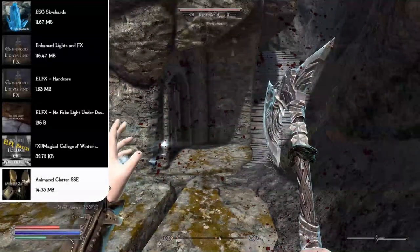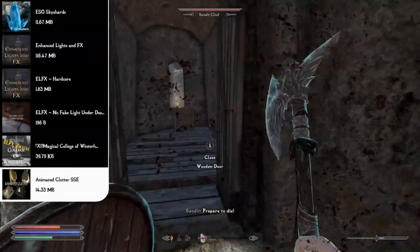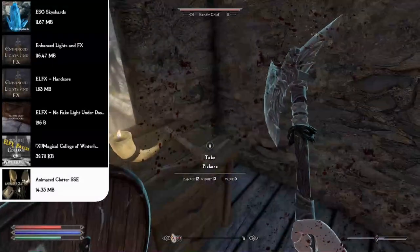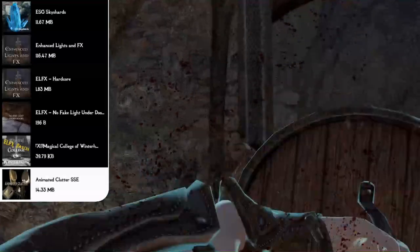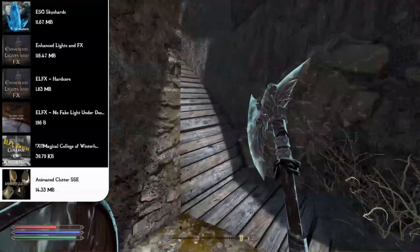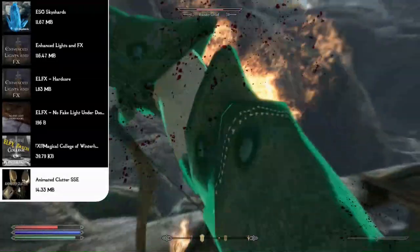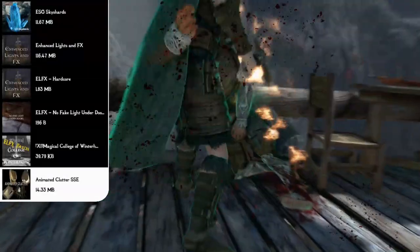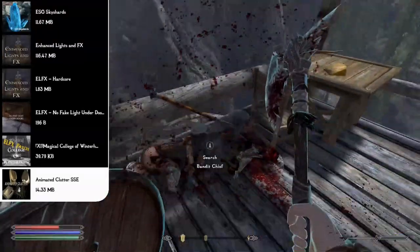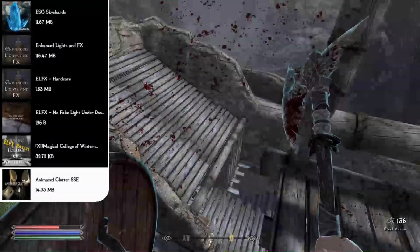For looting mods, Animated Clutter SSE adds opening and closing animations to interactive objects that previously had none — knapsacks, common barrels, Thieves Guild caches, wrapped draugr, orc end tables, noble chests, Dwemer dressers, trap doors, imperial well entrances, poor coffins, Falmer chests, and even doors in Windhelm's Grey Quarter. Now every container you open has a unique animation, making looting feel more realistic.